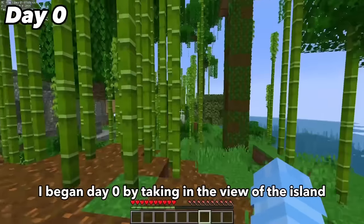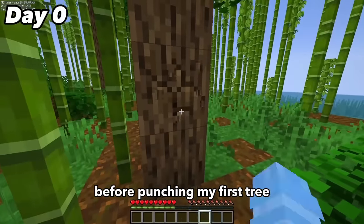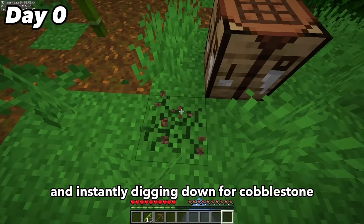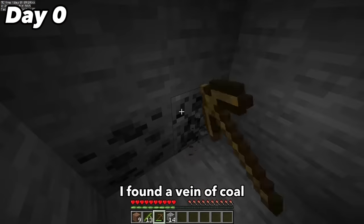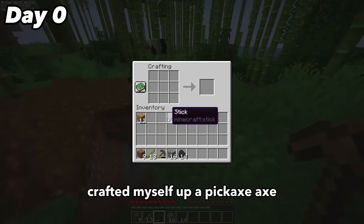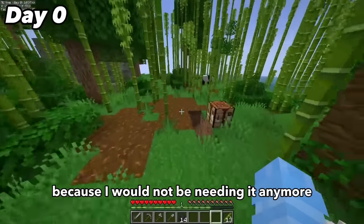I began day 0 by taking in the view of the island before punching my first tree, turning the wood into planks and sticks, then making a pickaxe and instantly digging down for cobblestone so I could get some stone tools. While I was down there I found a vein of coal, then went back up to the surface and crafted a pickaxe, axe, sword, and shovel, then threw my wooden pickaxe into the ocean because I would not be needing it anymore.